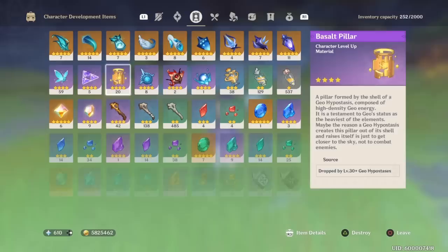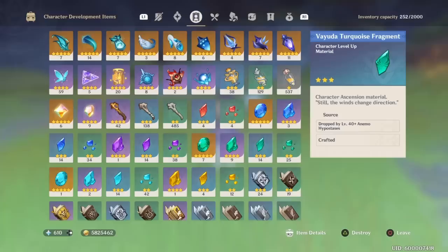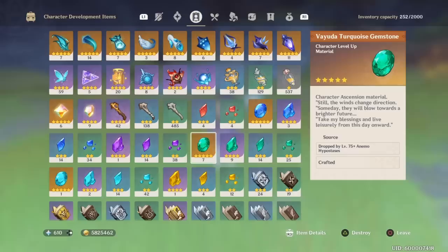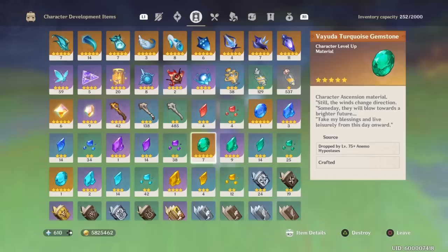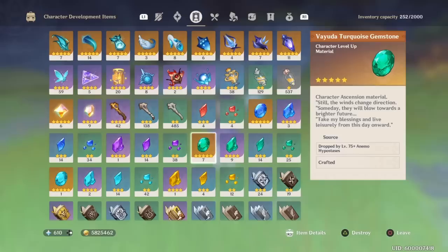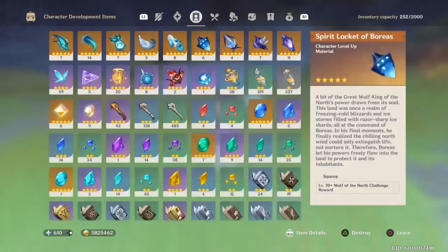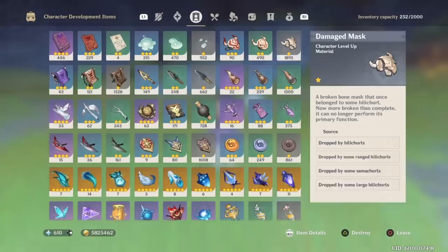Next we go down to the Anemo Stones — you need 6 here, 9 here, 9 here, and 1 here. You might be able to farm these from the Juvenile Jade boss, the Geovishap, but I don't know yet if you can even get them from that boss. Even if you can, from my understanding it's a drop in the hat — you don't know which one exactly you're getting. So I would still farm the Anemo Hypostasis for these, because these are very, very hard to get. The books are the most time-consuming thing; this is the second most time-consuming thing, and it's luck-based.